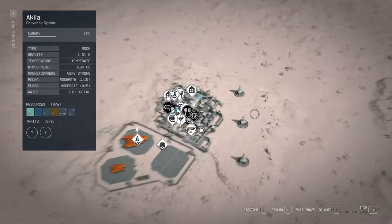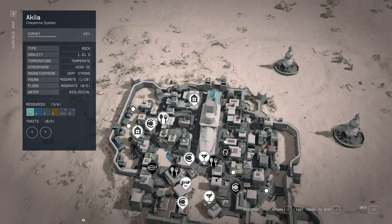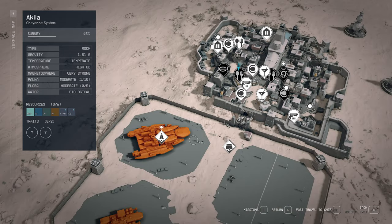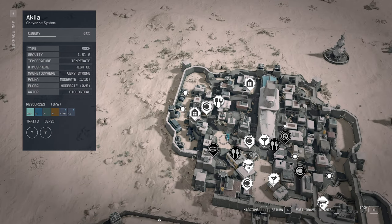So where this is — and this took me a minute to figure out — this is the rock, the big ol' thing in the middle of Aquila City. This is where you come in, and you go zippity-doo-dah this way. So you're going to come in, go over here to the left. Doesn't matter if you go this way or that way. What you're looking at, where I'm facing, is this building right here.